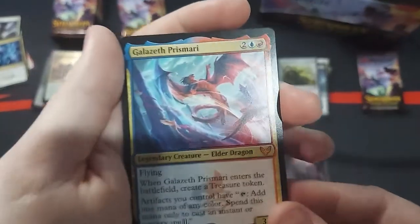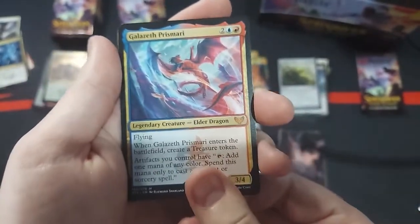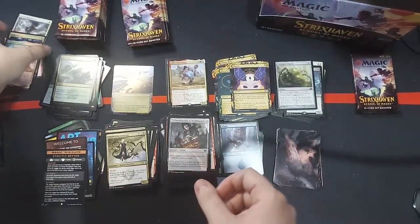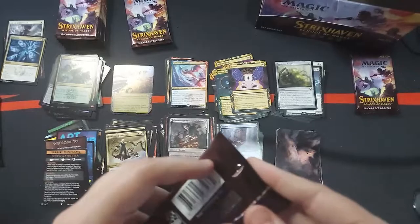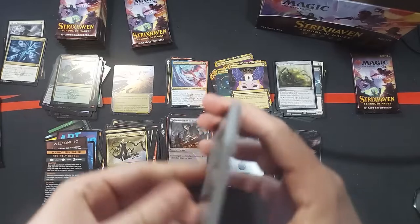Oh shoot! Woo! Yeah! Galazeth Prismari! Oh, you're going to the fancy pile. Oh! That's good. I was hoping to get an Elder Dragon out of this, and I did — I did get an Elder Dragon out of this. We'll just put you in the Mythic slot, because that's where you need to go. It's not the Borderless one, but it is really good. Galazeth Prismari — I'd like to collect at least one of all the dragons, preferably in their Borderless art. Good stuff, guys.